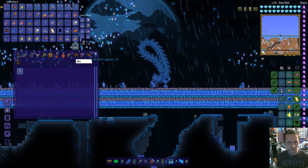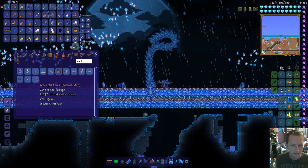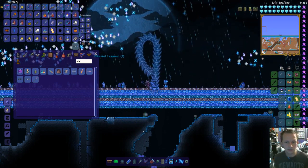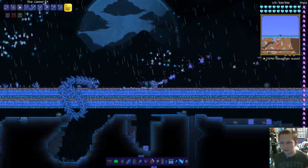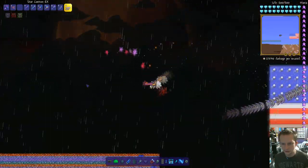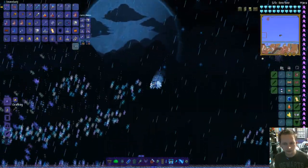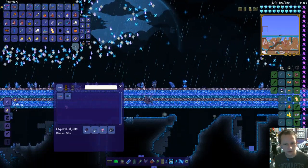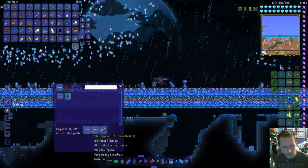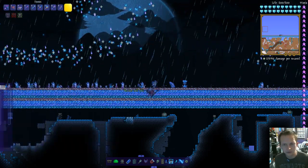Now let's look up the Star Cannon EX. There's probably a bunch of other ones. The Star Cannon EX — doesn't seem to do much damage. It looks so pretty. You need the Astral Bars plus a Star Cannon to make the Star Cannon EX. Then you need the Star Cannon EX and the Electrosphere in order to make the Starfleet — it's a new crafting tree for the Starfleet. That makes sense.